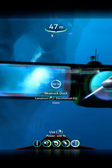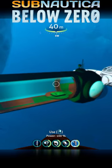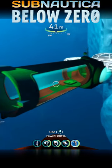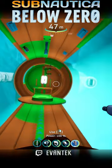Subnautica Below Zero has had a recent update on the experimental branch, which is an addition of a dock for the C-Truck. Pretty much like any building component, this can attach to any building compartment.